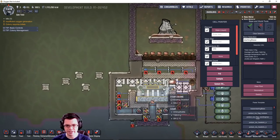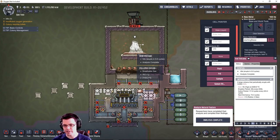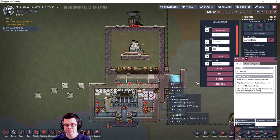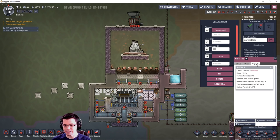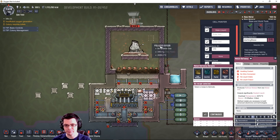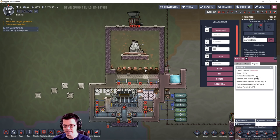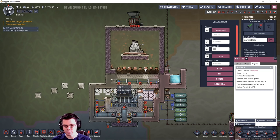Right down here I have an iron volcano. It outputs 18.3 kilograms per second at a ridiculously high temperature - so high that the only metal tiles I can use to surround it where the iron comes in contact are tungsten. You have to dig up wolframite and refine it into tungsten because it's the only one with a melting point high enough that it won't just turn into liquid.